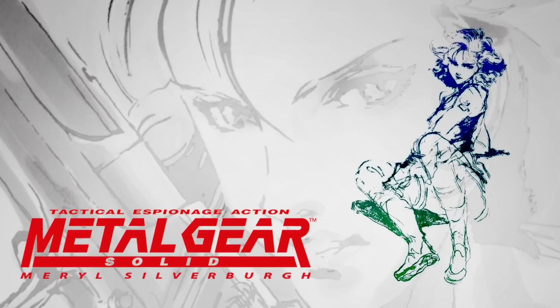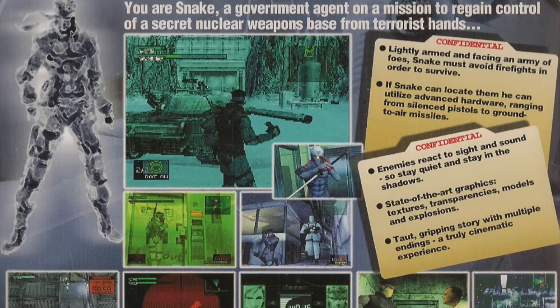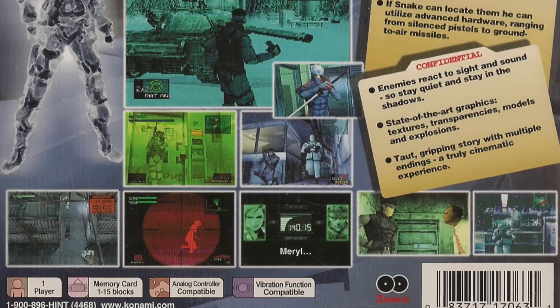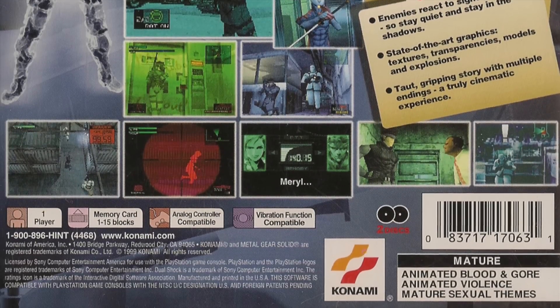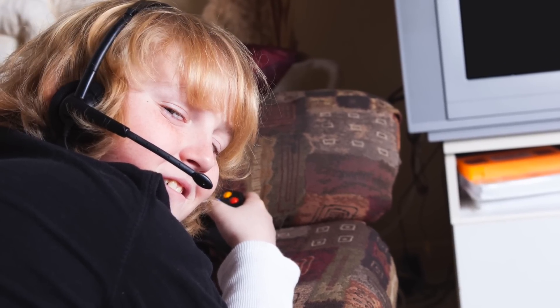There's also the part where you need to call Meryl for the first time. The only way to get her codec frequency is to look on the back of the game case in real life — it was there on a screenshot. That sucked for kids like me who lost the game case and didn't have the internet, so I was just kind of screwed. I don't even know how I figured that out, honestly.